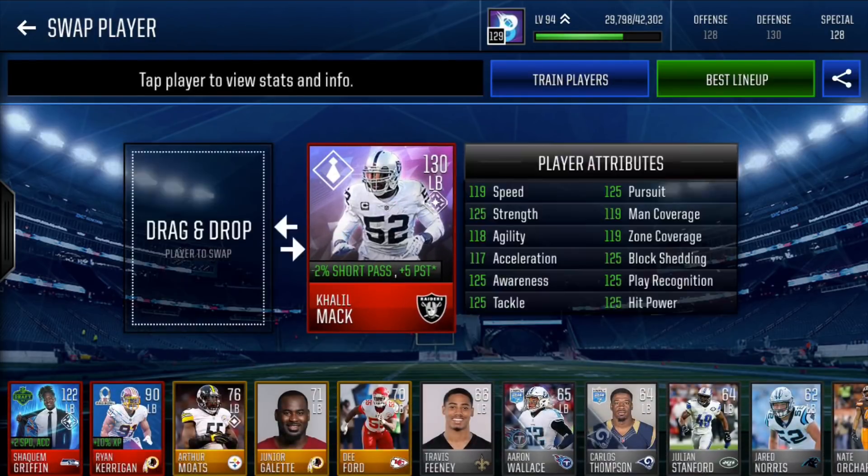Next is Khalil Mack, NFL Boss edition — 130 overall, minus 2% short pass, plus 5 pursuit. 119 speed, 125 strength, 118 agility, 117 accel, 125 awareness, tackle, pursuit, block shed, play rec, hit power, and 119 man and zone. Really nice card here — I like that they gave him the all-white jerseys, just looks really clean.